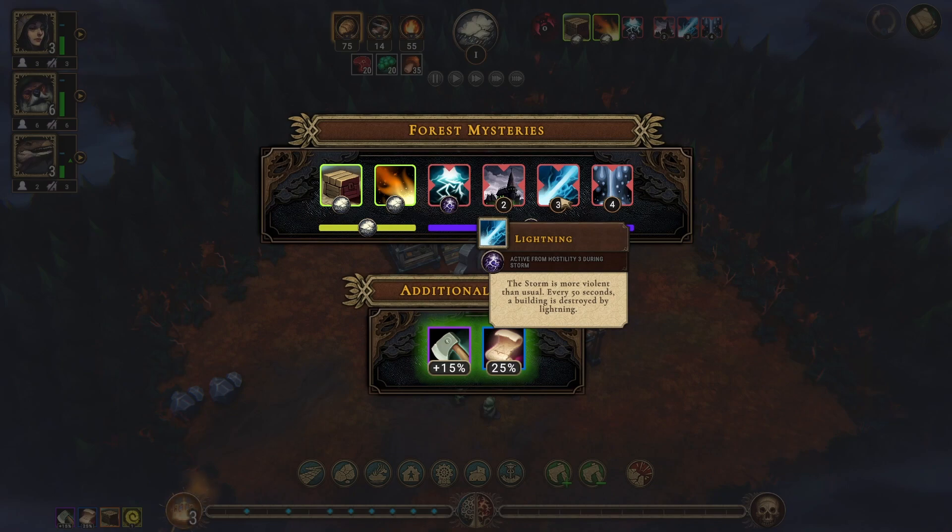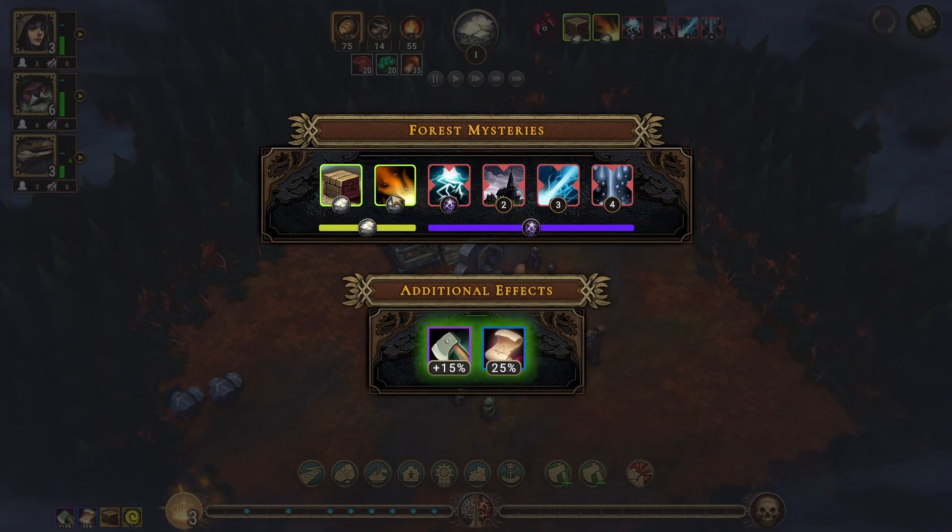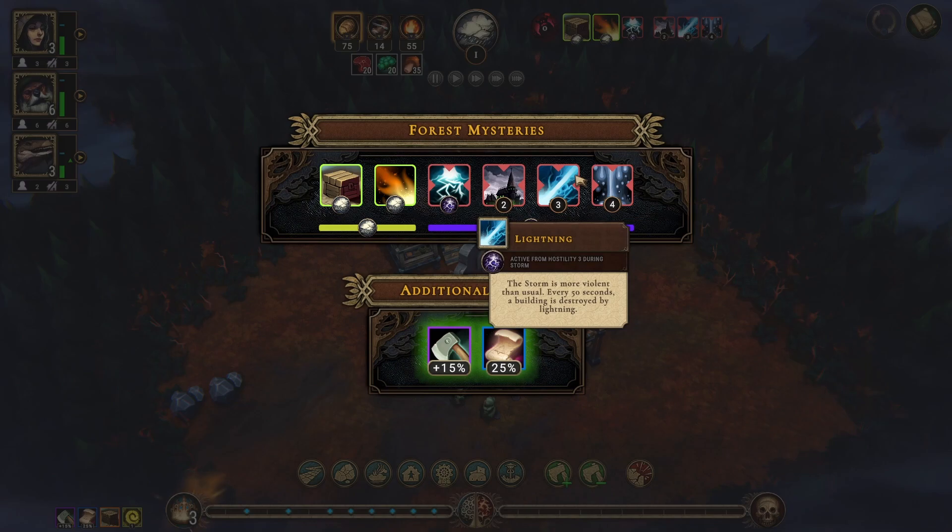Lightning: the storm is more violent than usual — every 50 seconds a building is destroyed by lightning. We do not want to get our hostility up. And Downpour: a 50% chance to consume double the amount of food in the break, so we need housing and services for that. Housing and services are going to happen anyway — that is a problem.